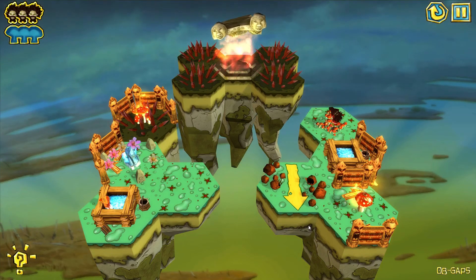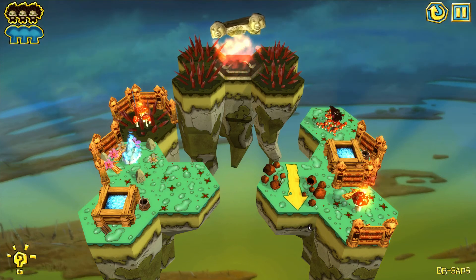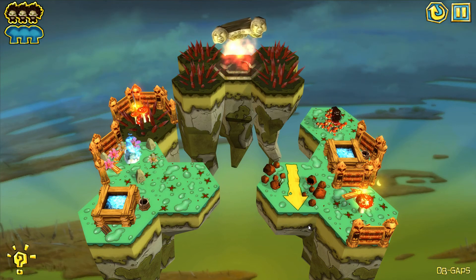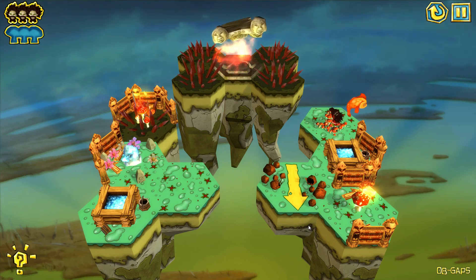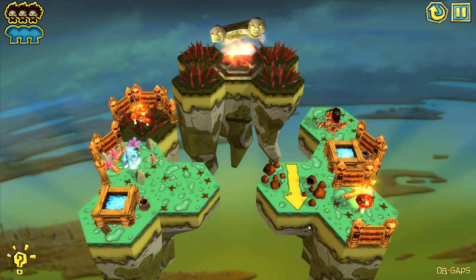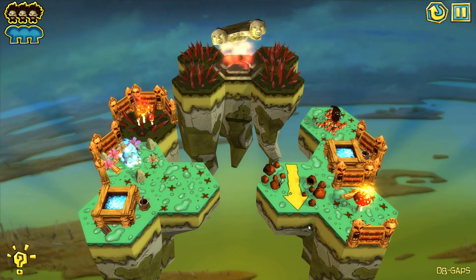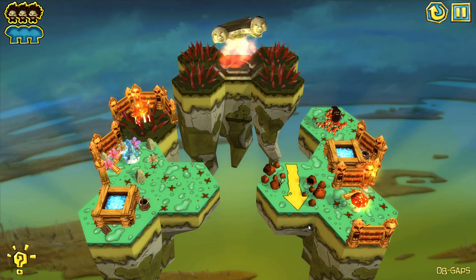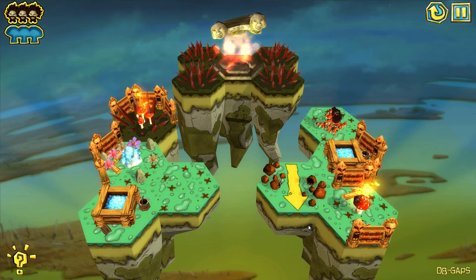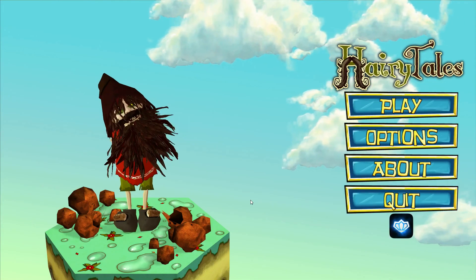Well there you go — that's Hairy Tales. Some fairly innovative ideas: characters walk on their own and you have to, sometimes in real time, manipulate the paths that they go. Kind of a combination of Lemmings, I guess, and more of an isometric perspective. Some of the solutions aren't as flexible as I'd like them to be, but the ability to skip any level a limited number of times really kind of saves the game from being too frustrating. So if it gets too hard, you can just skip it and move on to the next puzzle. That's all I have for today. Until next time, bye now.